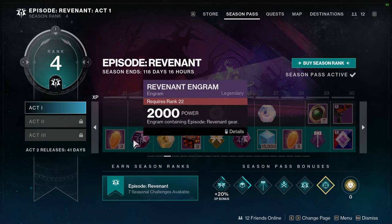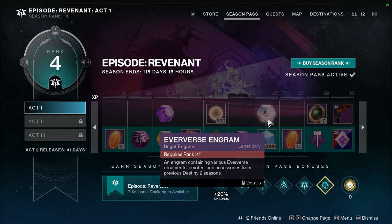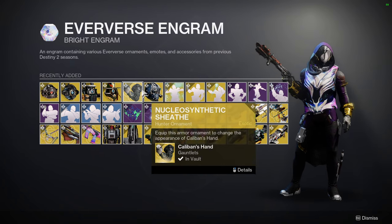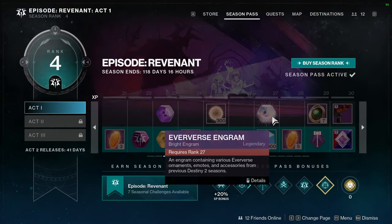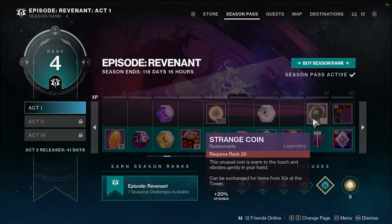Some more stuff — Revenant engrams are always going to be appreciated. More bright dust. Another Eververse engram, which you definitely want because they have great stuff in there — for example the Europan Scout Visor and a Nucleosynthetic ornament, which I think is super cool. If I remember correctly, everything from last season should be in the Eververse engram, or it might skip a season — I'm not sure. Again, I think strange coins should not be in here.